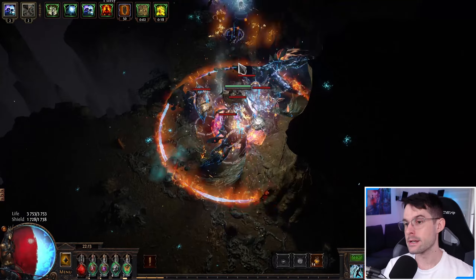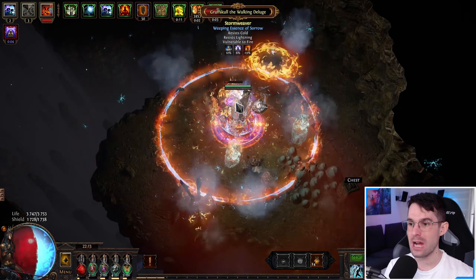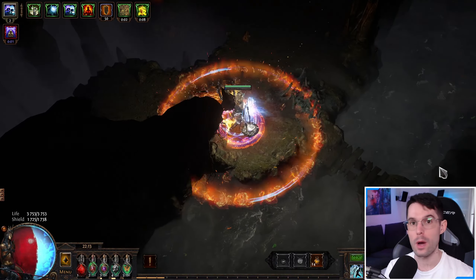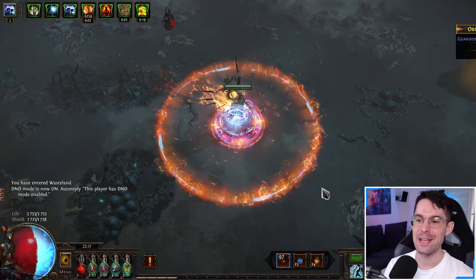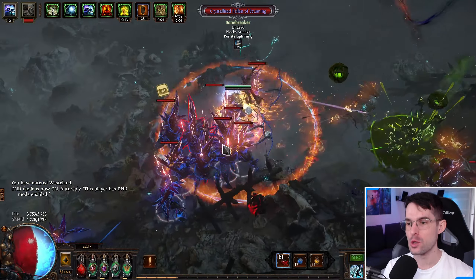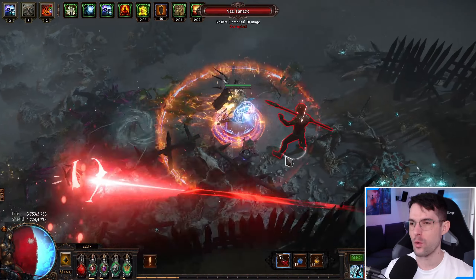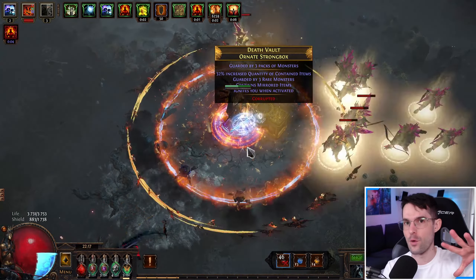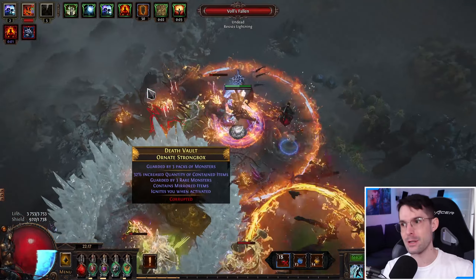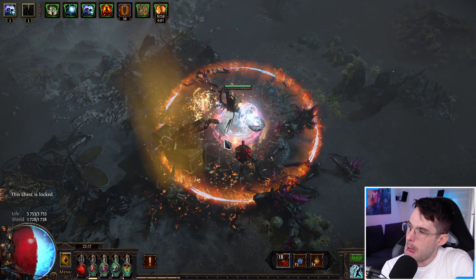Sadly, Sentinels weren't modifiable, but that meant finding good Sentinels was quite exciting. Modifiers that gave a chance to receive rewards from a specific league were popular — Expedition rewards, for example. The dirty gamblers needed their Mageblood. In general, the sheer amount of rewards from Sentinels reminded me quite a bit of Delirium, but this time the loot isn't being spit out in front of you — you have to pick it up as you run the map.